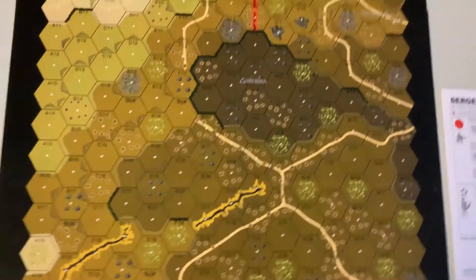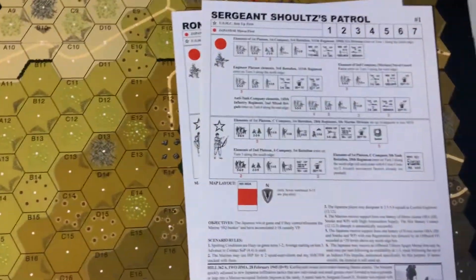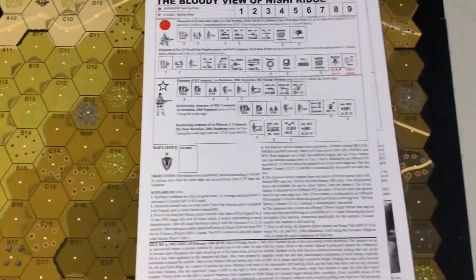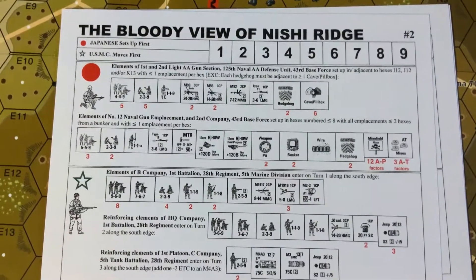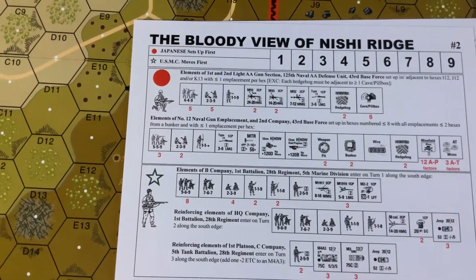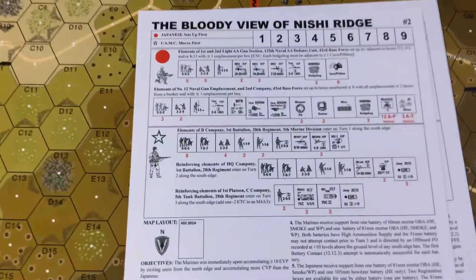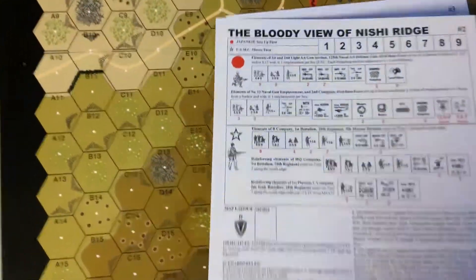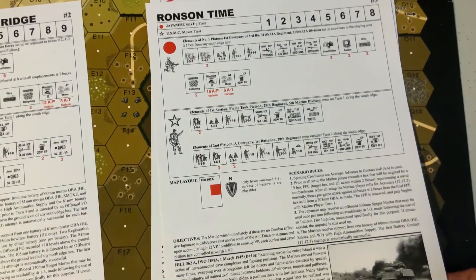What about the scenarios? It comes with six scenarios. The large scenario — the one that uses both maps — is scenario two. The Japanese are going to have a lot of mines, fortifications, hedgehogs, bunkers, weapons pits, and caves. You can see how that terrain would make excellent cave ground, and it does. The Marines are going to be extremely heavily armed. Some of the scenarios talk about needing aircraft, so you'll probably need some Corsairs to flesh that out.